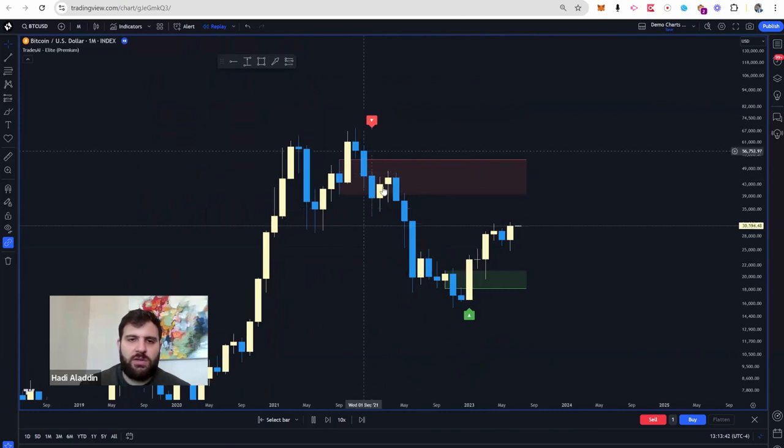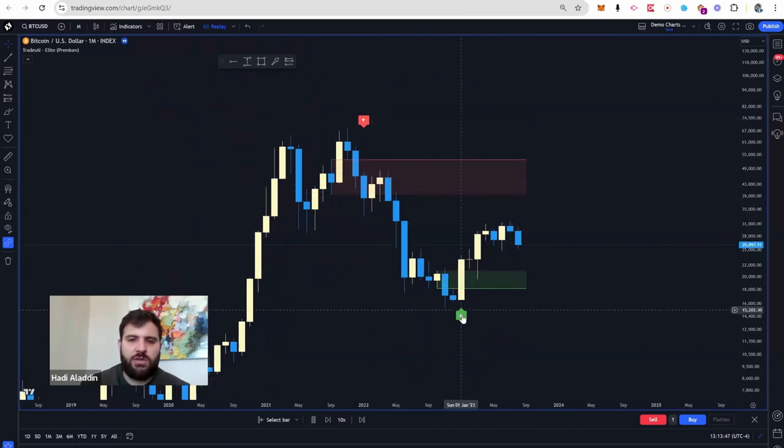The same with this red one — it appeared somewhere here at where the arrow is, and then price touched it and went short, down from there.